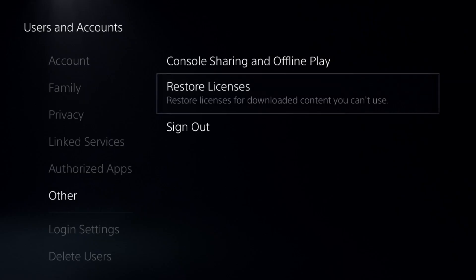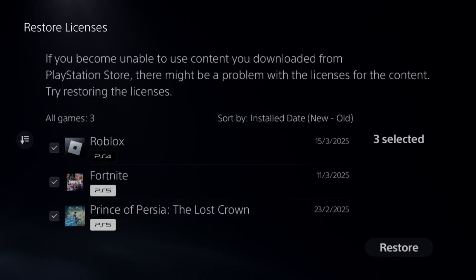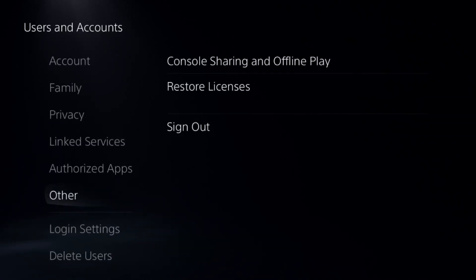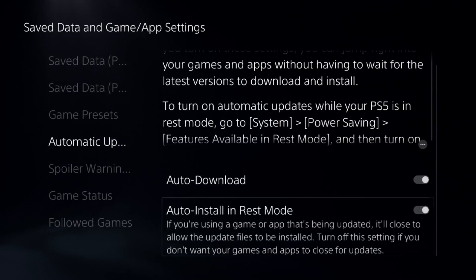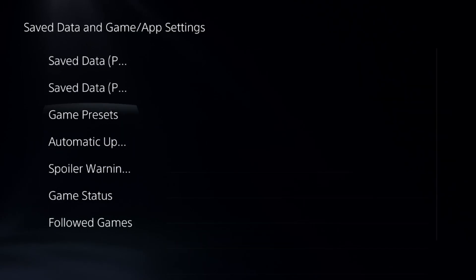Select Restore Licenses, check all the games and apps from here, and select Restore. This will take around four to five seconds to complete. Once done, go to Save Data and Game/App Settings, select Automatic Updates and Uploads, and enable Auto Download — enable both of these options.